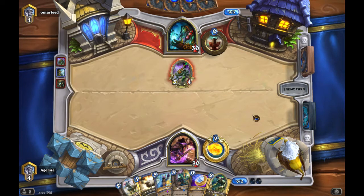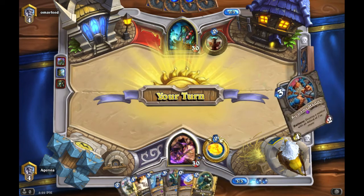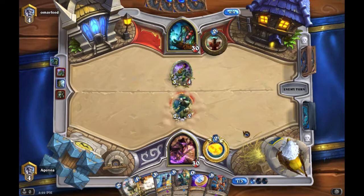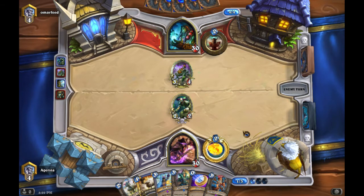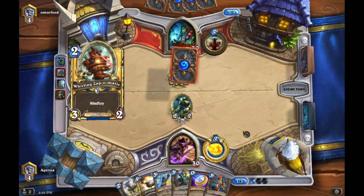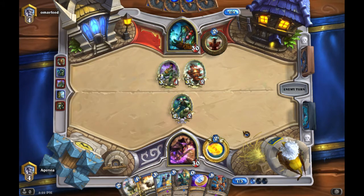Spider Tank — we have no immediate answer, so we're not going to Coin into Polymorph or play BGH. We just play the Mad Scientist. If he trades in, we have Sheep next turn to clear, but that's only one guy. We're hoping he plays something like a Whirling Zap-o-Matic — perfect, thank you.